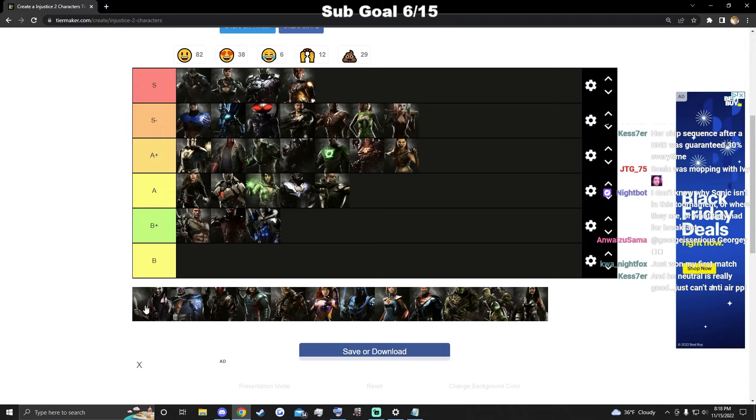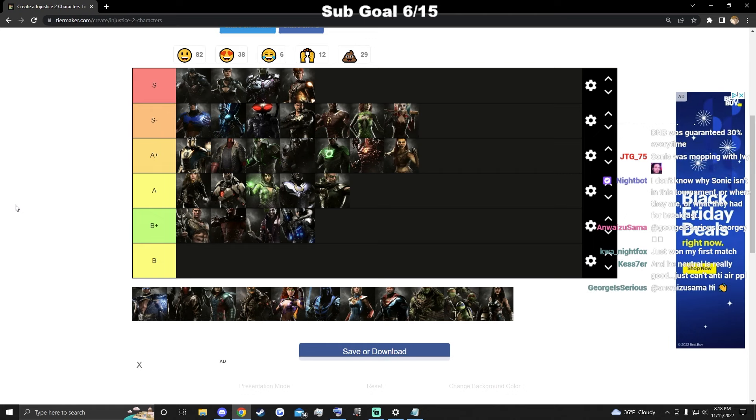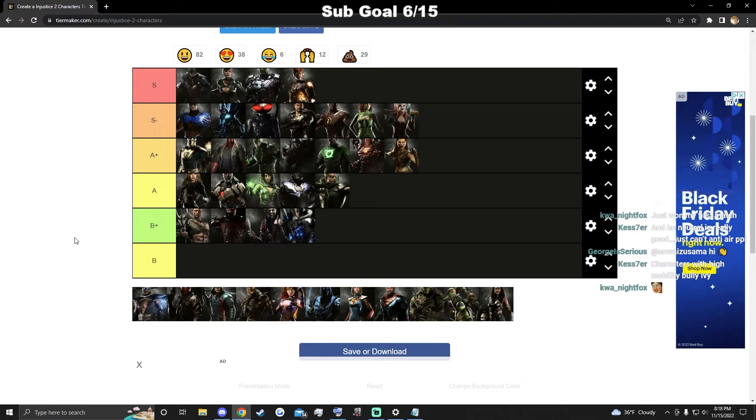The Joker is kind of in the same situation as some of these lower characters — he just gets destroyed by parts of the cast really badly. Starfire shits on him, the Atom probably does too. He is cheap, but I would never lose to a Joker personally because Starfire wins so easily against him. Characters in A don't have matchups that bad. He's just kind of poop.